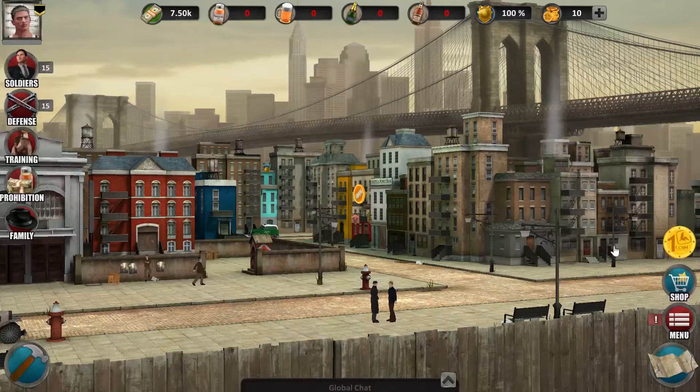Let me explain some UI elements. This is the district view and this is your very own district. You got your main buildings right here, including your townhouse, your wall, the soldiers' quarters and the guards' house. And around your main buildings you will find some businesses. You need these to get a steady income.